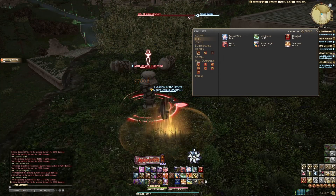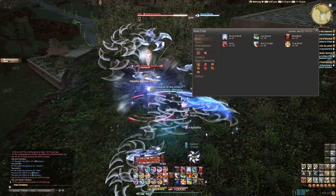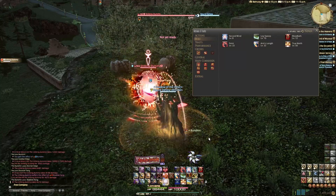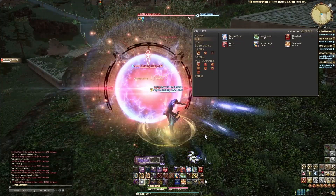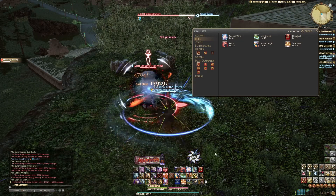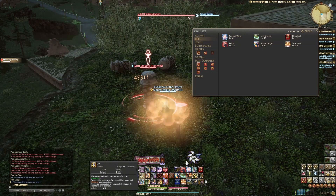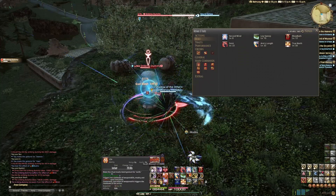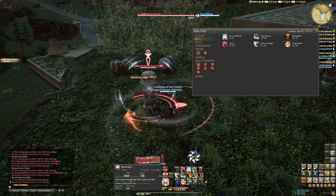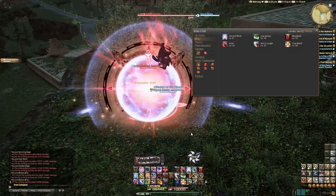Now that we've gone over all the abilities, let's show off what a Trick Window looks like. We hit with the combo, then Trick Attack goes up — we have 15 seconds from there. Immediately Kasatsu, then Chi into Jin to get Hyosho Ranryu. While that was coming off cooldown, hit the first hit of the combo, used Dream Within a Dream, hit the second hit of the combo, used Assassinate, weaved in a Bavacakra, hit Bunshin, then weaved in another Bavacakra while continuing with the basic combo. We also used Mug to get another Bavacakra. We didn't get all our Bunshin stacks because I weaved in a Shadow Fang just before the Trick Window.